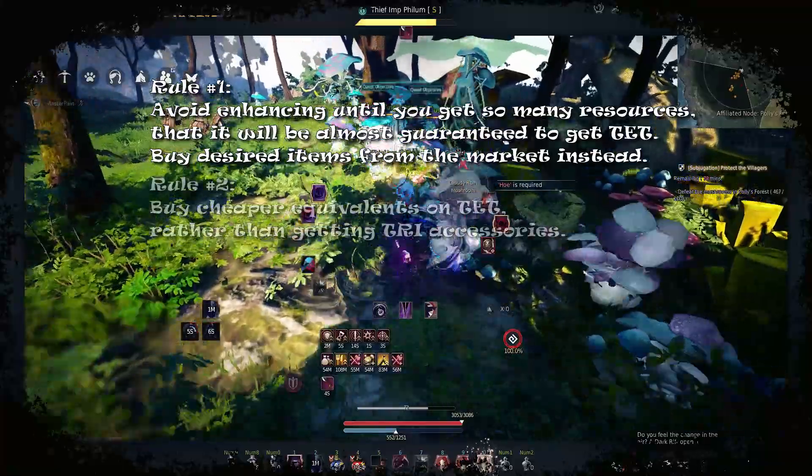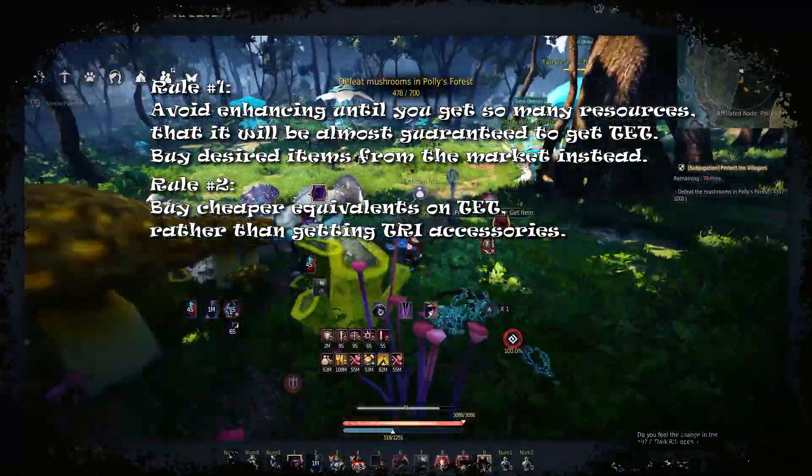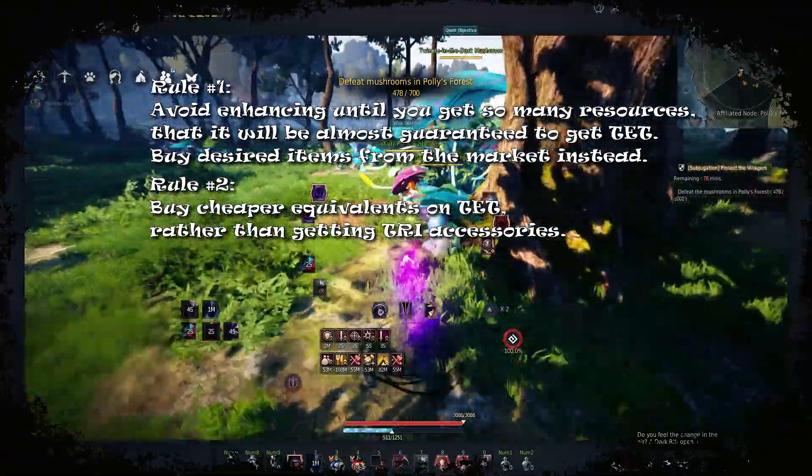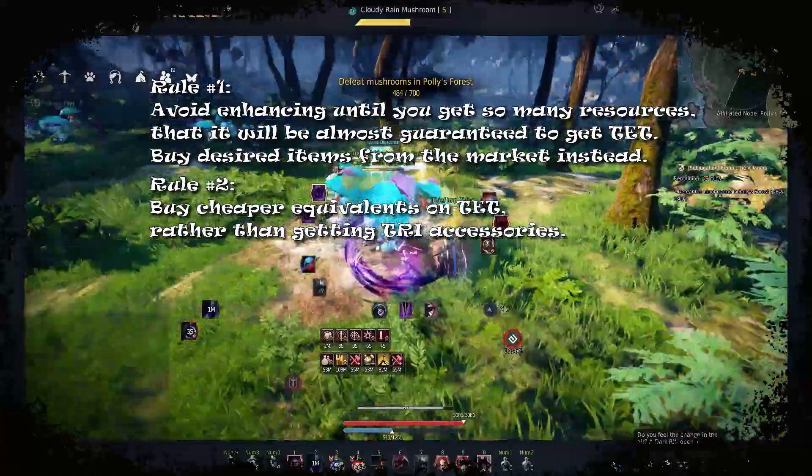Rule two: buy cheaper equivalents at TET rather than getting tri accessories. Most of them are just 1 AP lower but have more accuracy, and with the Bartalius lock bonus, this is not a big deal at all.